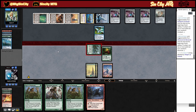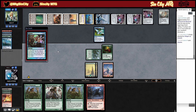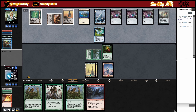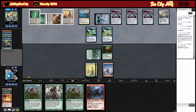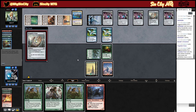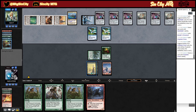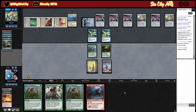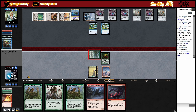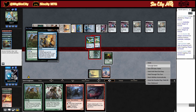Attack, pass turn. Impulse. We're going to give it vines of Vastwood. Prohibit. Alright, that's the game — we'll go to play another one.